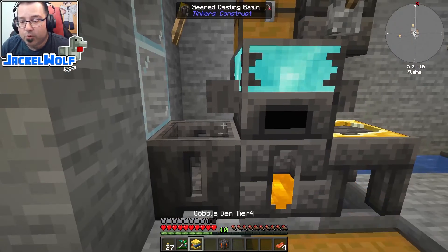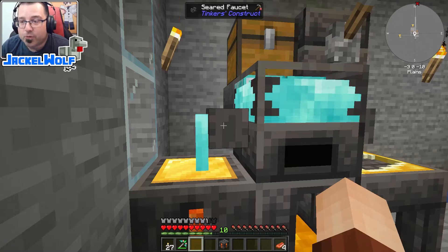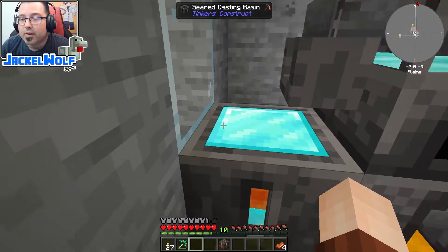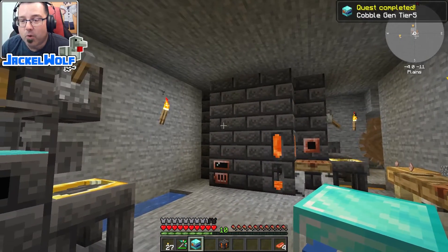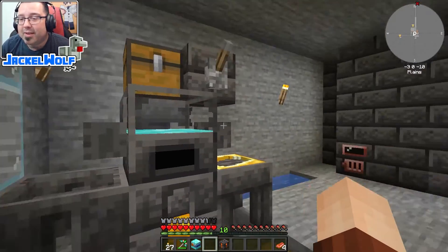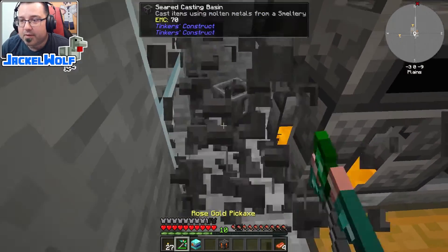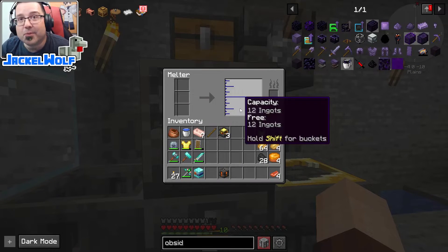Now we can throw our blocks of diamonds and actual diamonds in there — you can see they're starting to melt. That diamond's melted down, it is now molten. We're going to take the tier four cobblestone generator, put it into the casting basin, and pour that molten diamond over top. As soon as it's poured out and cooled down — there you go — we have now got our tier five cobblestone generator. This is absolutely perfect, exactly what we want. This does leave us with a little bit of molten diamond in the melter — only 30 millibuckets — so I'll just pour that into the casting basin and break it to clean up the system.